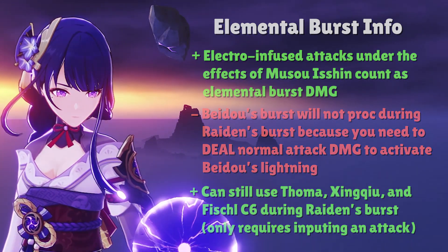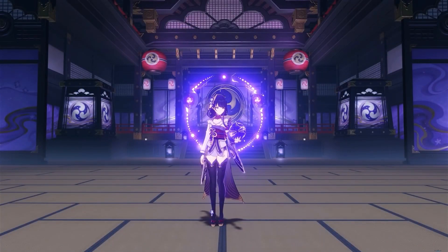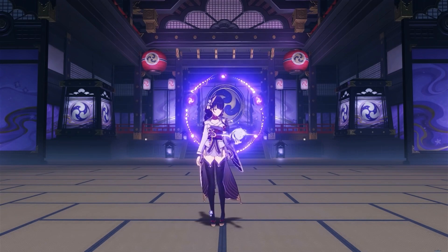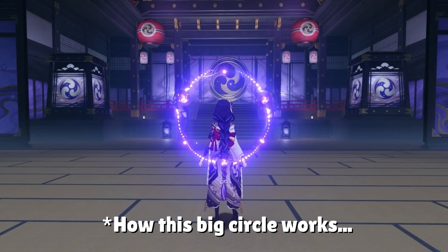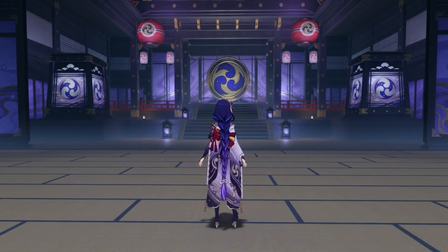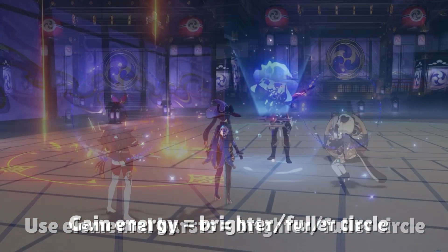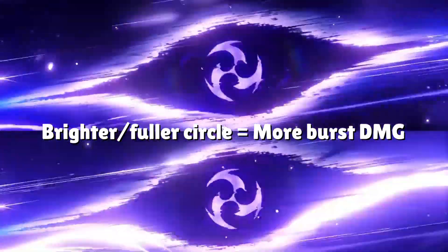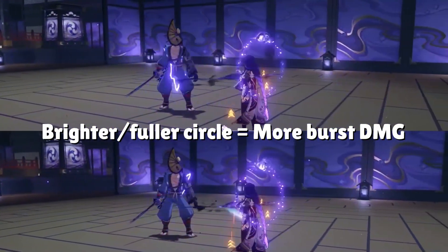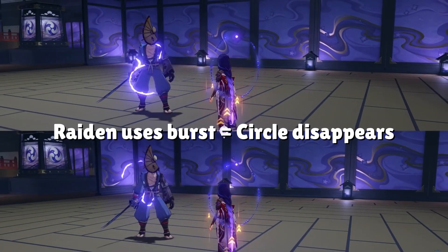One other thing you might notice is the big circle that shows up behind Raiden. This is basically a gauge on how powerful your Elemental Burst is going to be. Here's a dumbed-down version of how it works: if your characters use Elemental Bursts or gain Elemental Energy, the circle gets brighter. When the circle gets bright, your burst does more damage. When the circle isn't bright, your burst does less damage. When Raiden uses her burst, resolve stacks are consumed and the circle goes away.